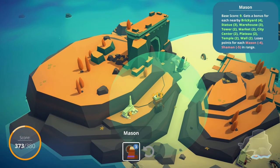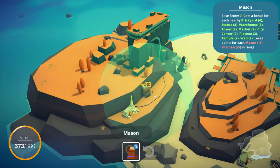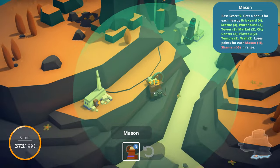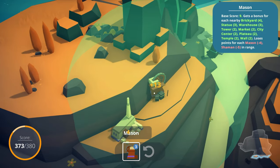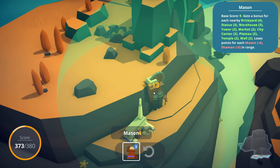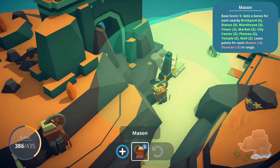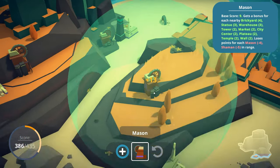A mason can't be next to a mason. Does that go into the wall? It does. I remember I saw this game on a Direct - I'm like, oh this is so charming, I think I might really get a kick out of this. And sure enough, I'm kind of enjoying myself.